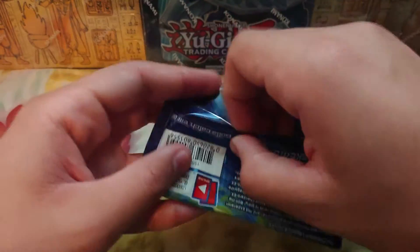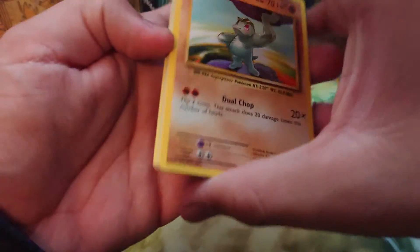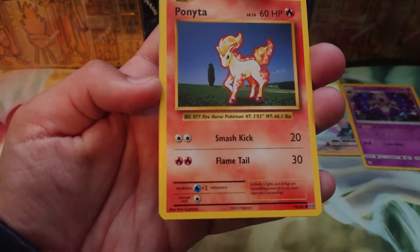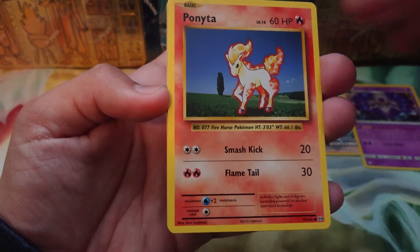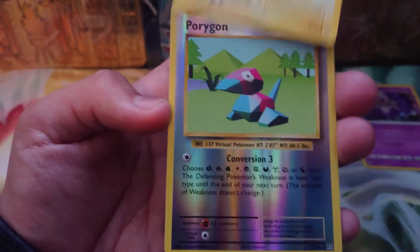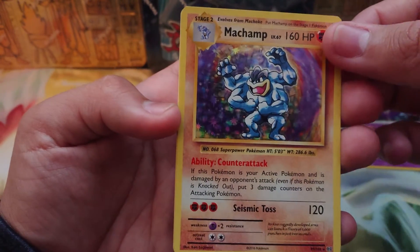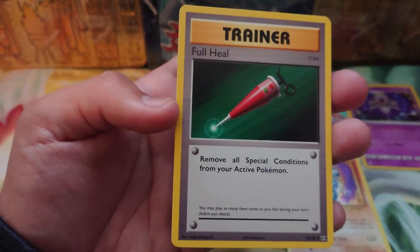Finally, the Evolutions pack. I think my luck's kind of run out with Evolutions — the last two packs I've opened I got really good stuff, but I'm feeling I won't get anything this time. I really want Gyarados other than the Charizard, and there's also a Nidoking I really want. Charizard would be awesome, obviously, but I'm not aching for it. We got a reverse of a Porygon and a holo Machamp, which is cool. I actually have a first edition Machamp from base set. Then there's Porygon, Full Heal, and a Poliwhirl. Poliwrath would be cool to pull from this too.